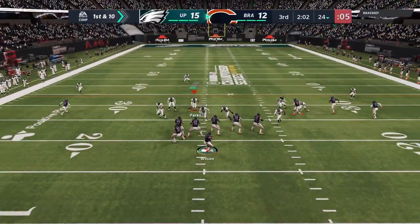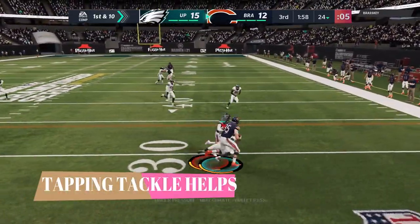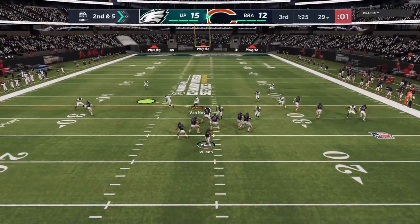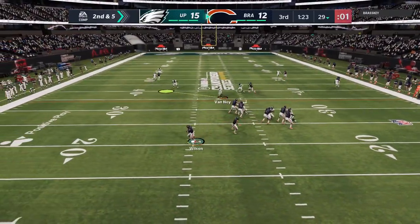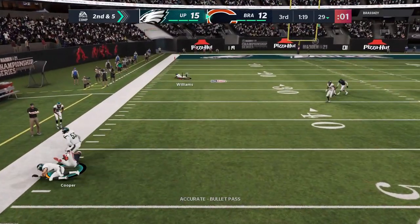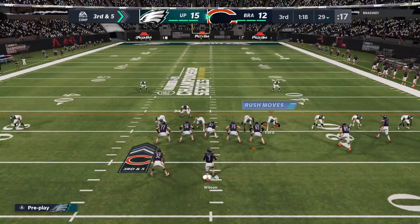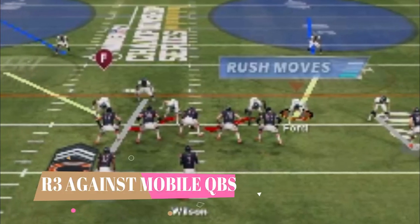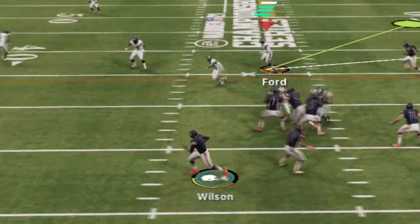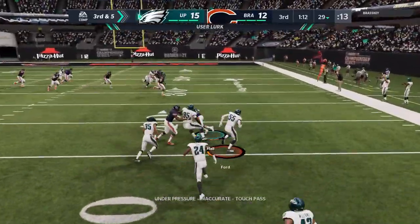We're basically just in a situation now where we have to play smart. Here's another scenario — tapping that X button to get through that block and make that tackle is a really good animation. Then I start to notice he starts rolling out a lot, basically leaving his line alone. So what we're going to do is set a trap — put this defensive end in a hook curl, wait till he leaves the pocket, hit R3, and get a really easy blitz. You can see right here he rolls out again, I hit R3, force a bad throw, and we get an easy interception. Nice trap setup right there.